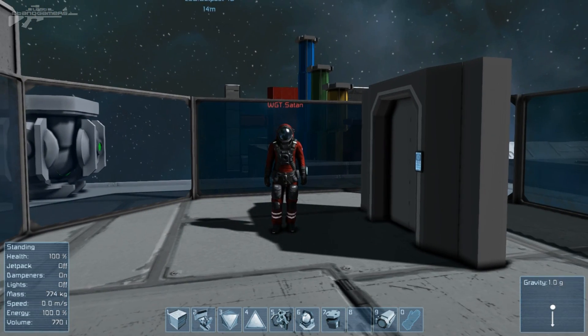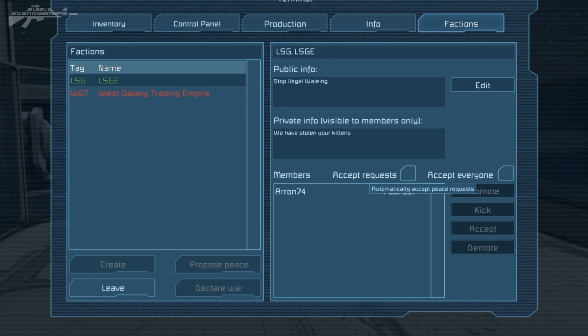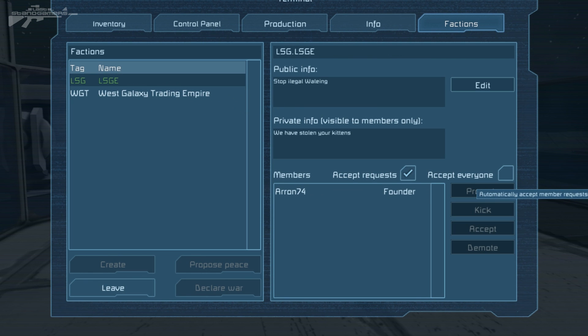The final feature I want to show you today is the new additions to Factions. If we head into Factions and look at the LSG Empire, we've got two new features: Accept Requests and Accept Everyone. Accept Requests allows any other faction to propose peace with you — if you tick that box, anyone can become peaceful with you automatically, without needing manual approval. Accept Everyone allows anyone to join your empire or faction directly, so new members can flow in without you having to approve each one. Very interesting and very exciting.